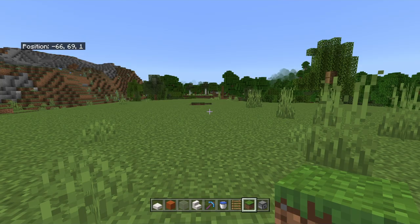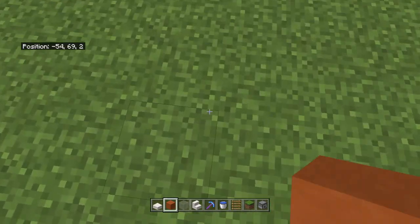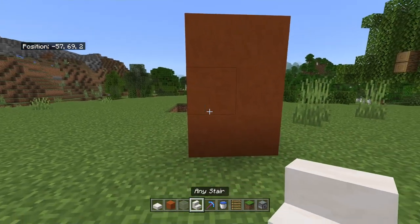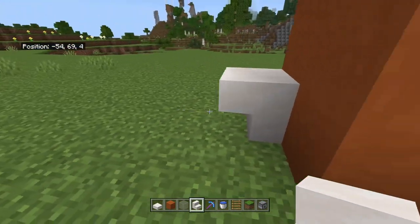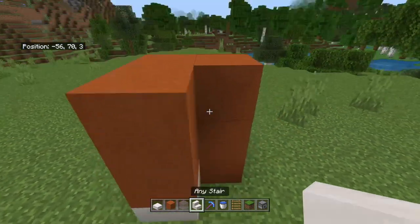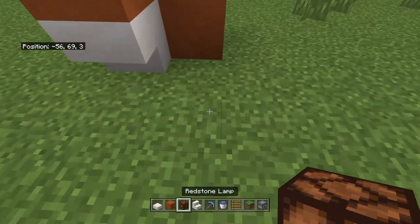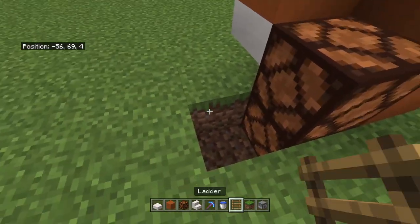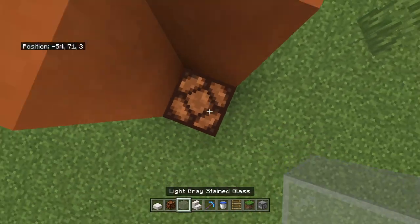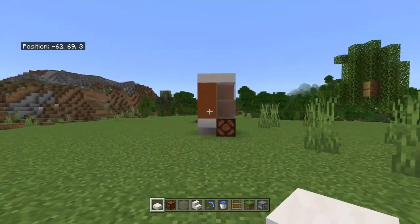First, build the chassis for the vending machine. Start by building one, two, three blocks up, then another one, two, three blocks up with any block. Place a stair here facing this direction, build another one or two blocks up, then dig down one and place two redstone lamps. Build one, two up with your glass type and cover the top with slabs. You've now built the outside of the vending machine.